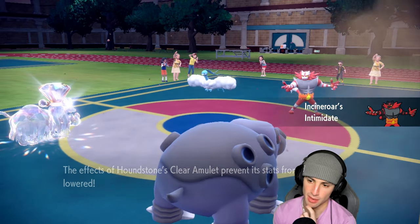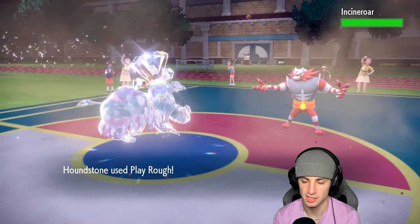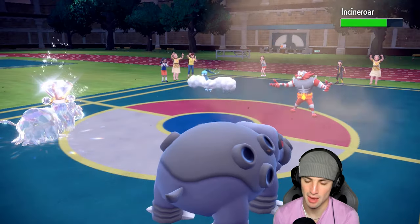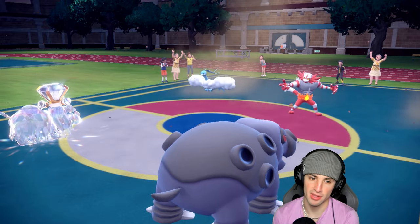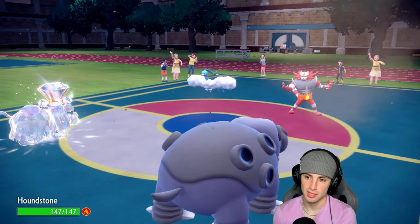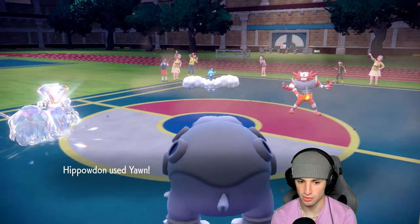Incineroar comes out, intimidate drops Hippowdon — that's totally fine with the clear amulet. Play rough launches into it doing minimal damage since it's not STAB. Will-o-wisp launches — alright, let's play. From here I'm going to swap in Gliscor since we get a bit more value out of Gliscor right now.